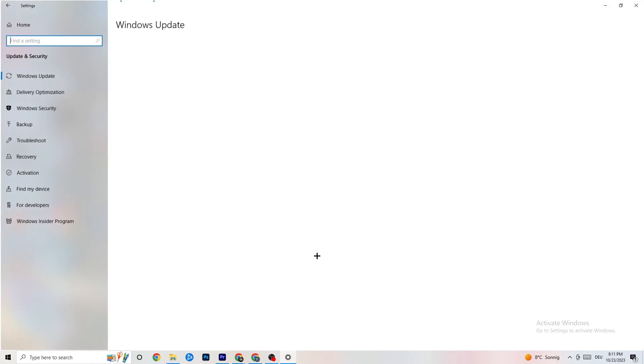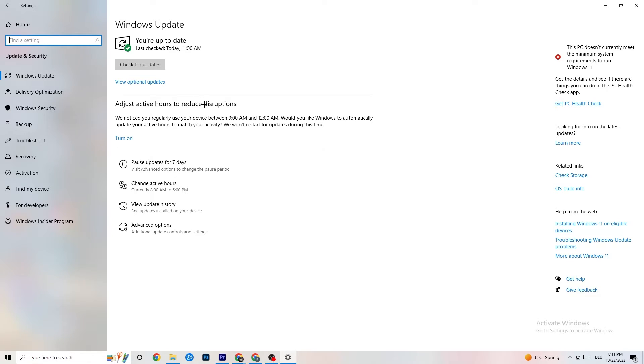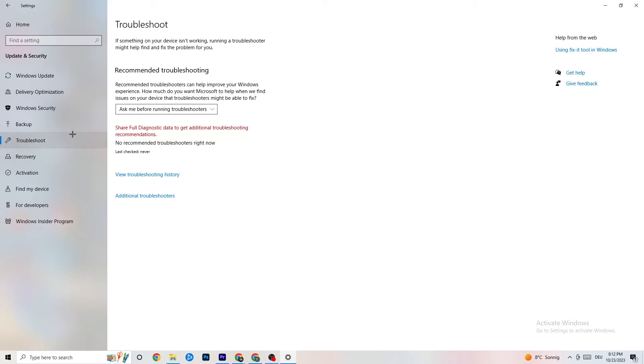Go back to main Settings and click Update & Security. Under Windows Update, check for updates and update to the latest Windows version — this increases system performance and helps with many issues. Then go to Troubleshoot — your system can search for things that aren't working and try to fix them. Sometimes it finds something, sometimes it won't, so just try it.